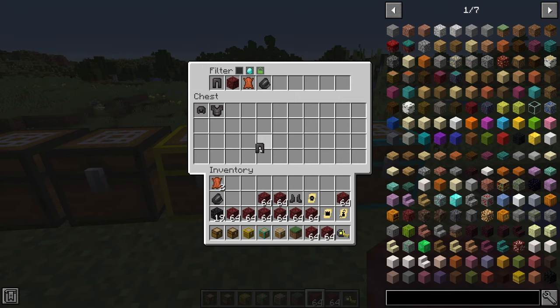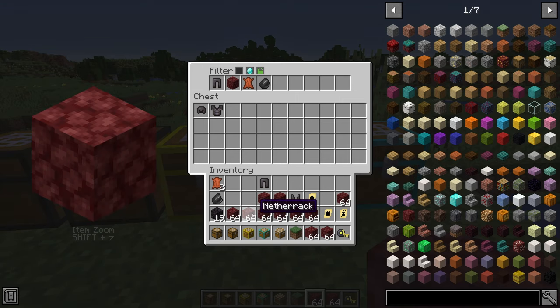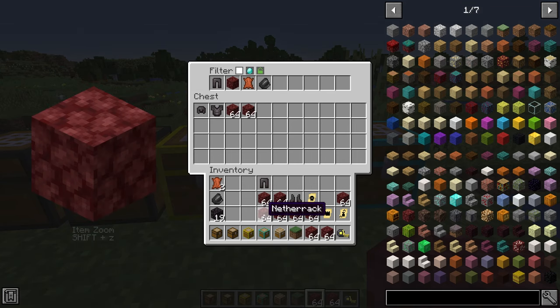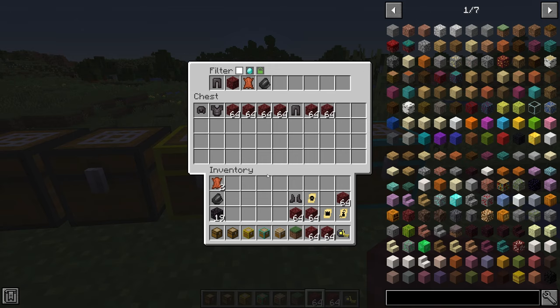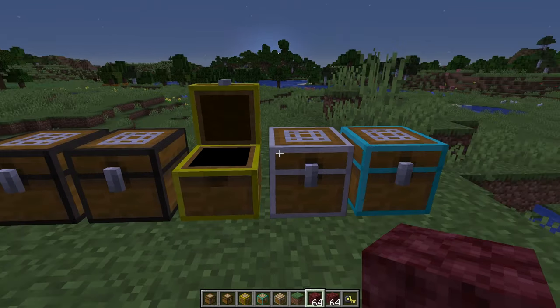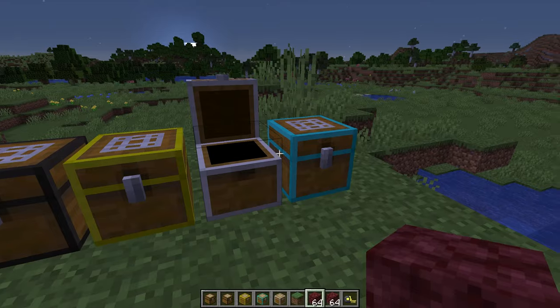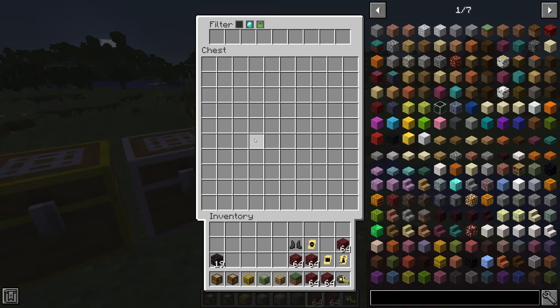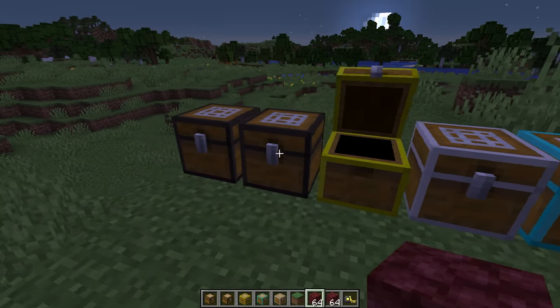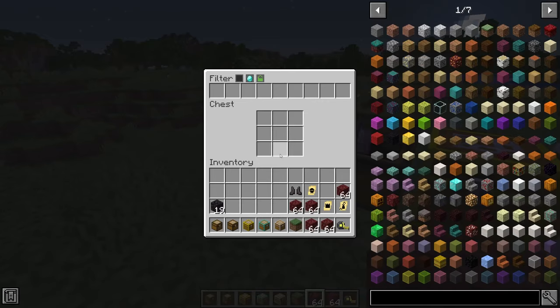The mod also comes with different sizes of chests — iron chest, diamond chest, gold chest, small chest, and regular chest. It's a great mod if you're filtering items from farms using hoppers to transport items to each chest, or if you just want to upgrade your chest storage with diamond or gold chests for a lot of extra room.